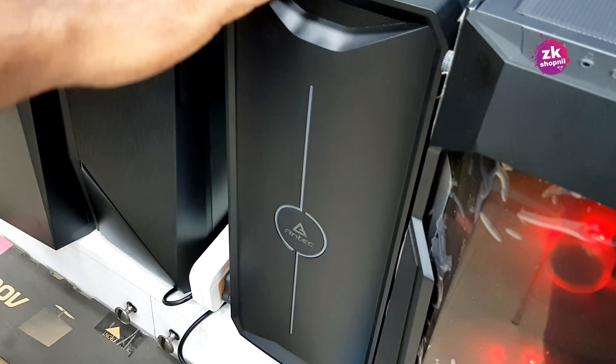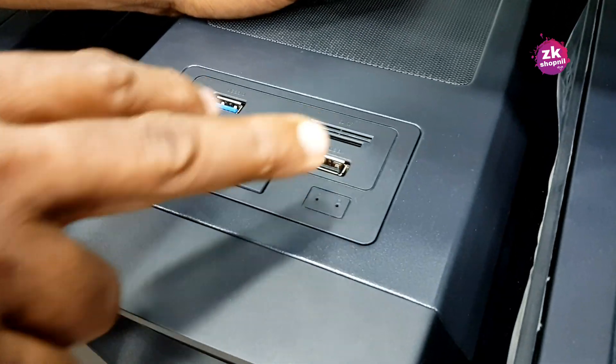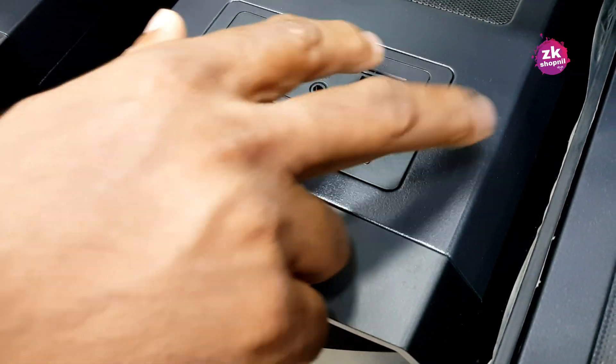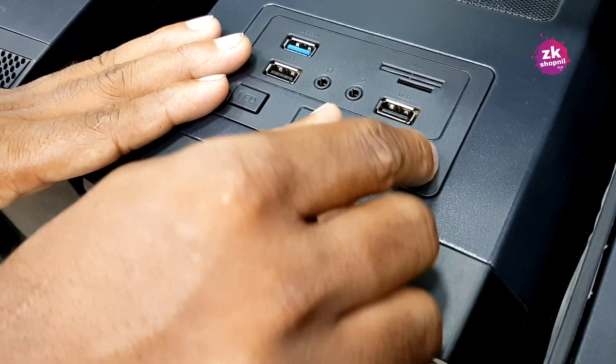This is RGB light — we can change the light. This is the USB port, two ports. This is the LED button, power button, audio button, and memory card system. This is the light and LED button.